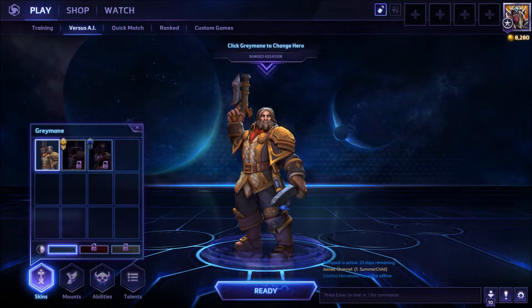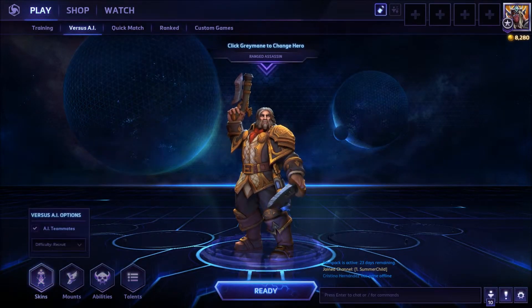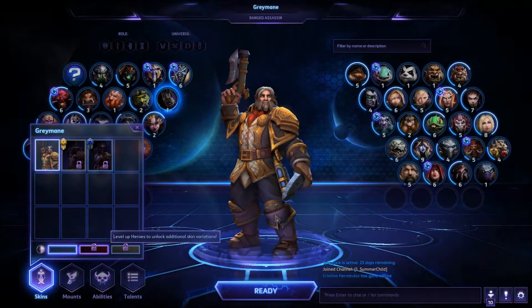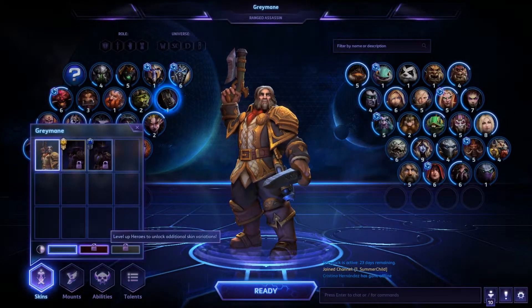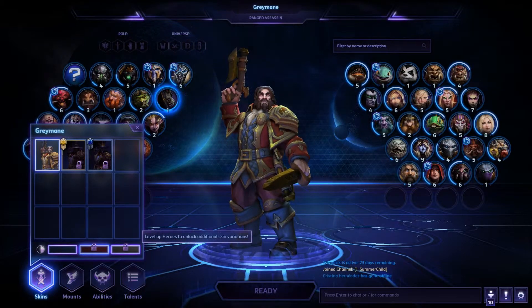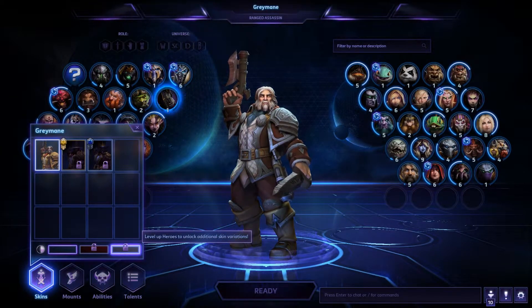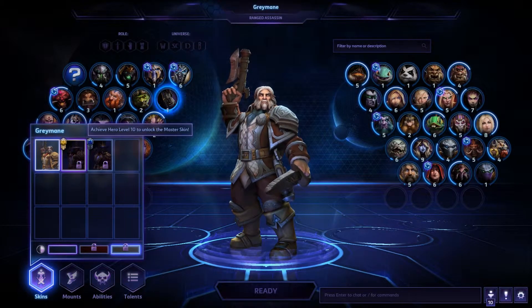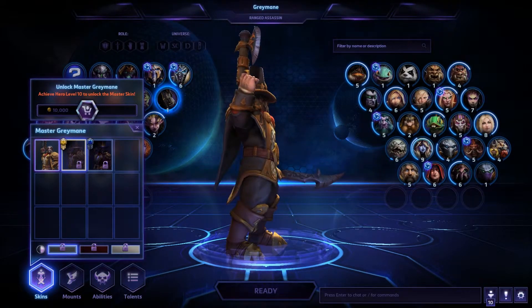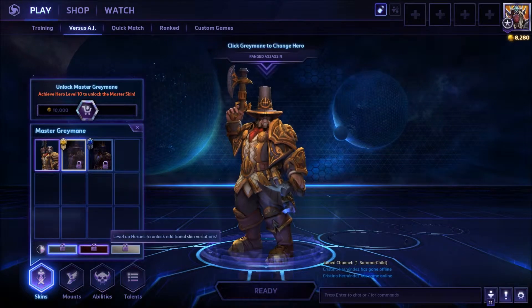Let's go ahead and do the skins because this is the easiest part. So this is base Greymane — this is kind of what he looks like typically. It's a little more evil looking, just one kind of old looking. And we have his Master Skin, which is just supposed to be like a base and up of his main look.